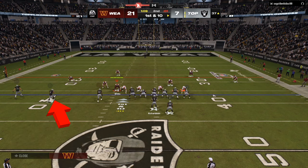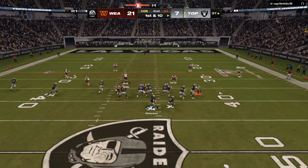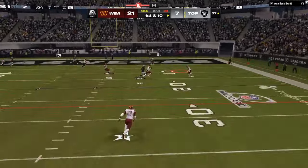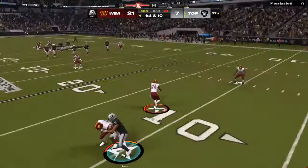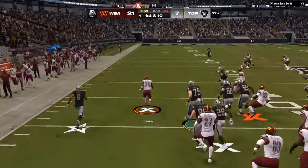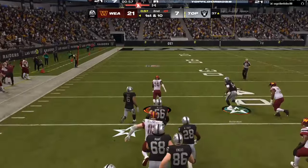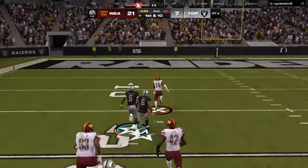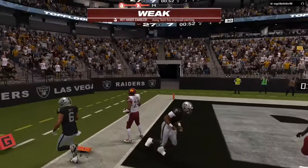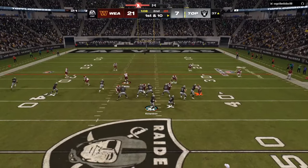We're going to adjust to that. I'm going to man him up, but I'm not going to have the person directly over him. I'm going to shade that individual inside and take my user and run to the outside. Because of the shading and the adjustments, my opponent throws the ball over the top of the receivers into another adjusted zone that I have.